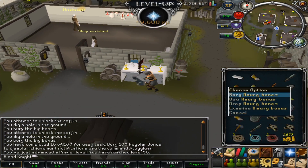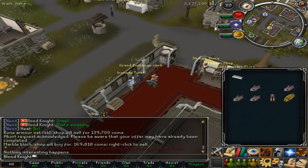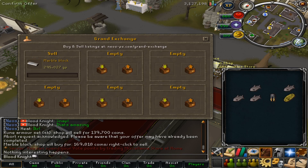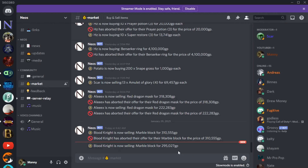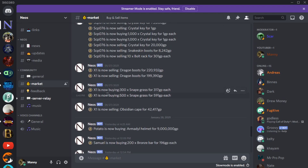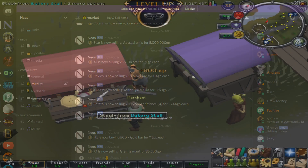Using all the bones we got, we can level up prayer to about 57. Not only that, but this marble block we can put up on this really cool grand exchange — it's just like normal RS, so it's perfect. Now we have our offer up, and if we go on Discord you can actually see me selling my marble block there. You can also see what others are selling, which is another great way to make money — if you pick up what they need, you can sell it right to them just like that.